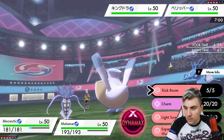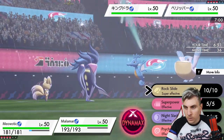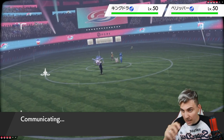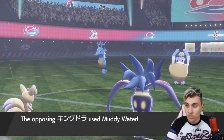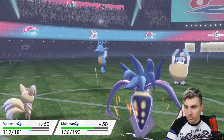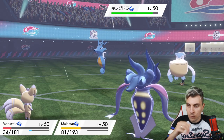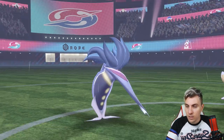We want Trick Room up first, then consider Light Screen. We'll go for Trick Room and a Rock Slide to potentially break Pelipper's sash. They may double into Meowstic, which could be bad. Malamar taking the Surf really well — accuracy rising — and Meowstic takes the hit and sets Trick Room up! What is that on Kingdra? An Absorb Bulb — interesting. Kingdra gets the plus one attack boost. Sash on Pelipper; we're in a nice position.